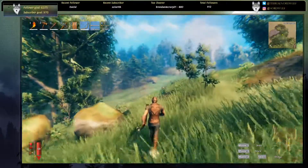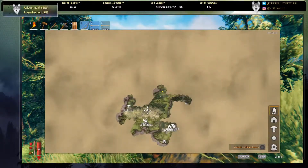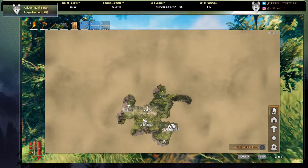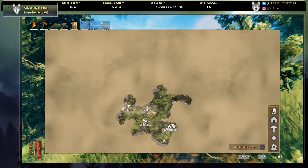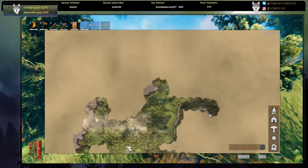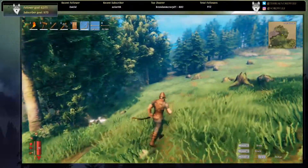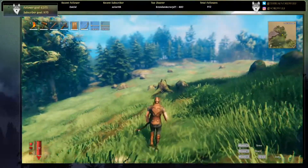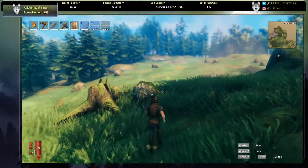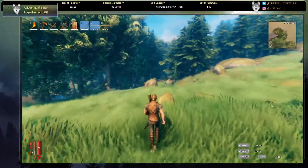Looking at the map: this is where we started, we have a little base there that we forgot to mark, and this is our second base up here. We're heading to this area which is the black forest. Along the way, if we see any deer or boar we'll stop and take them down.